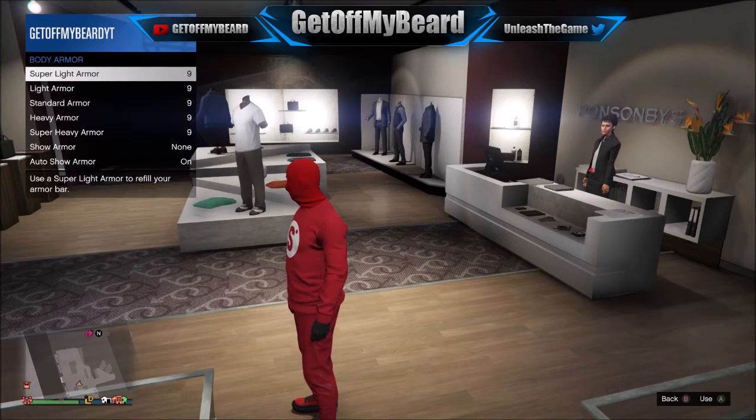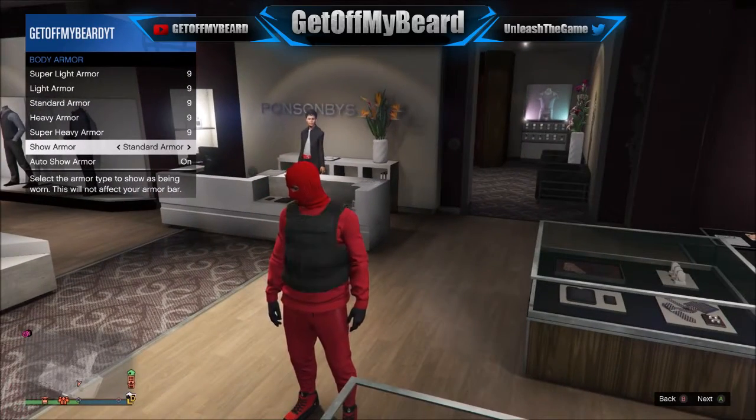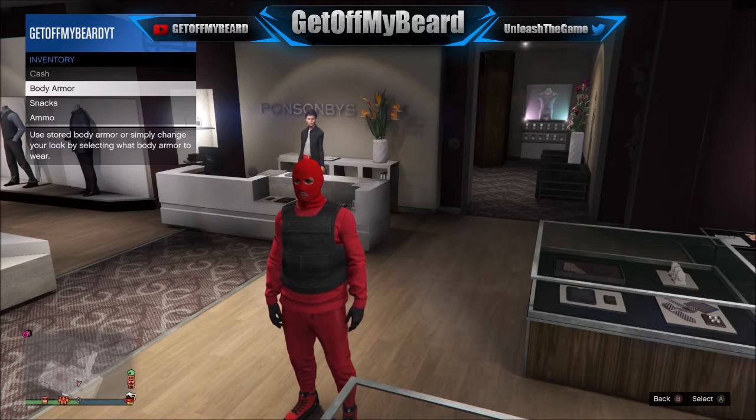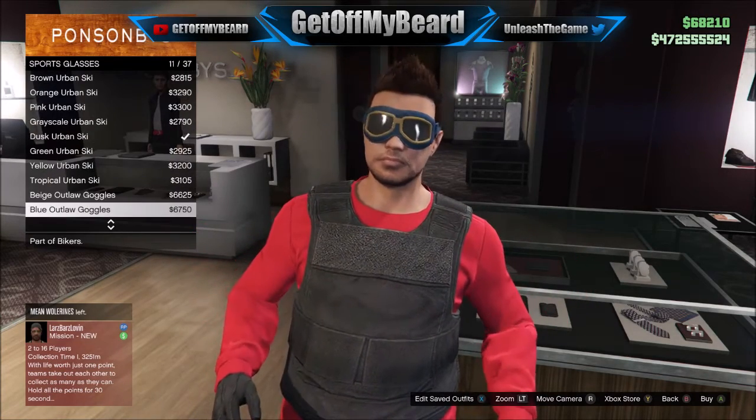Next, you want to go ahead and put the body armor onto this character, which will hide that squash logo in the front. Go to show armor and put on the standard armor, which is just all black by itself — it looks really dope on the character and makes him look sick. Make sure to put that standard armor on and then save the outfit one last time.